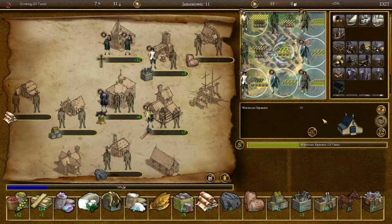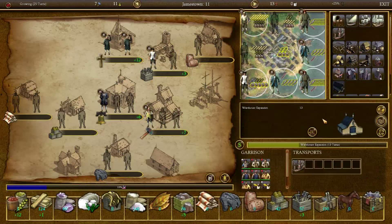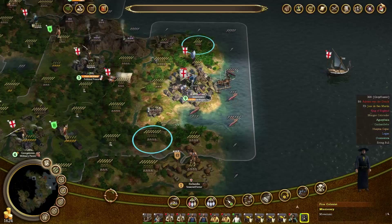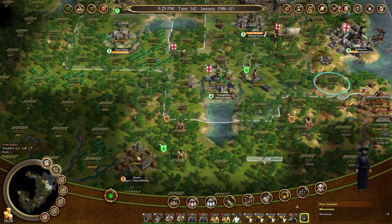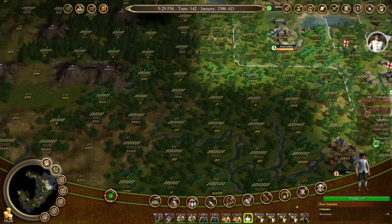You are a free colonist and you are going to be a missionary. The missionary can head over to Chuto, and the free colonist can head down to Vilcabamba. I do actually need an expert farmer - I forgot about that, because I want to expand Fort William later on.